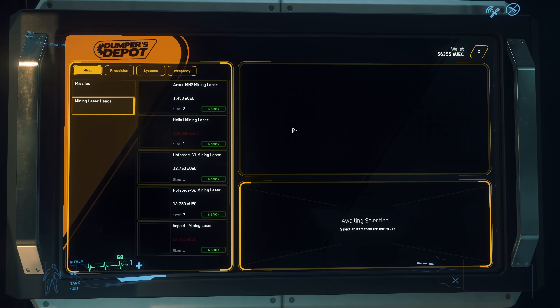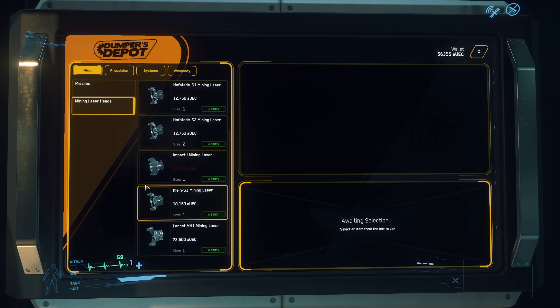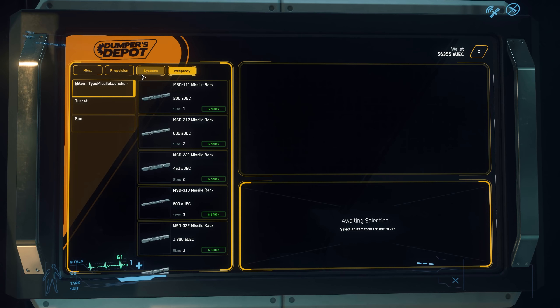You can buy mining laser heads in Dumper's Depot. I'm in Port Olisar buying these ones. There are just mining lasers — nothing else at the moment.